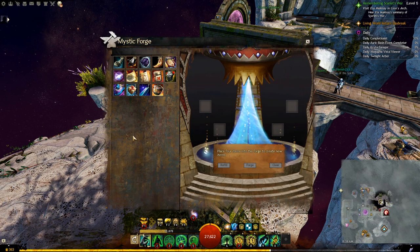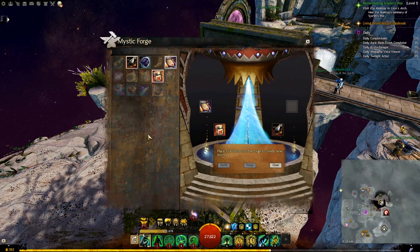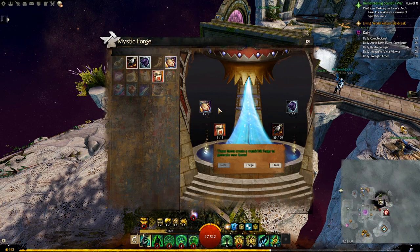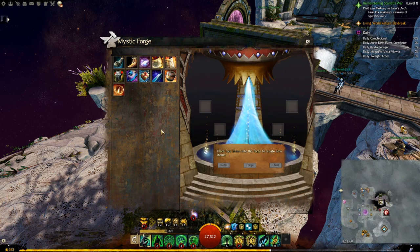Next, craft the Gift of War Prowess. For that, put the Eldritch Scroll with the Legendary War Insight, with the 50 Obsidian Shards, and the Cube of Stabilized Dark Energy. Forge them together and you get the Gift of War Prowess.